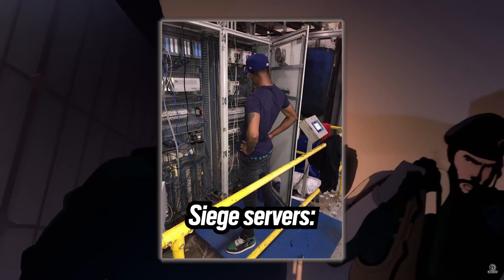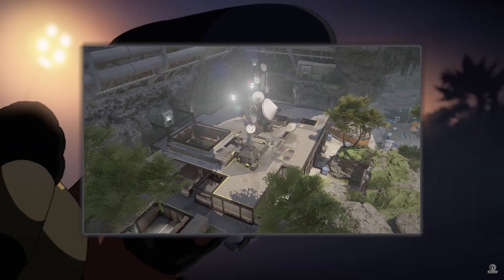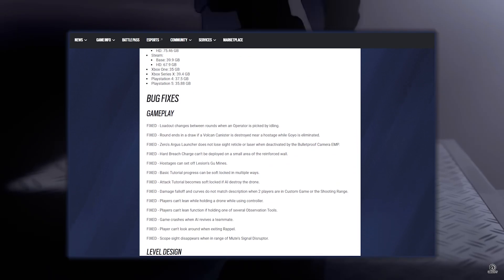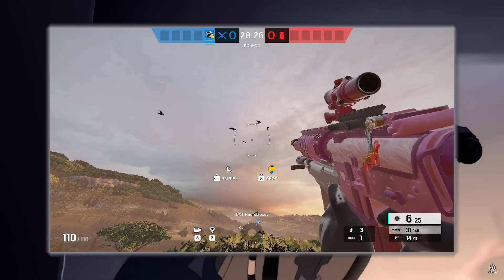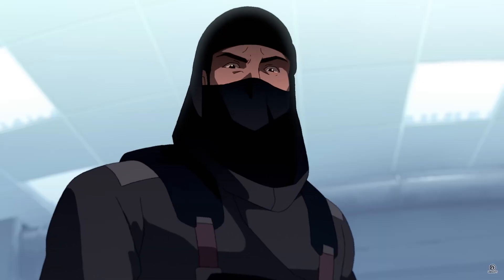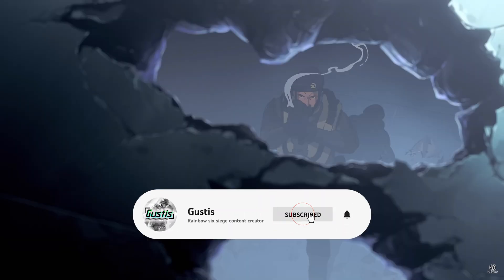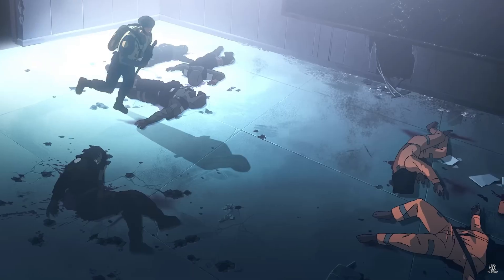Hello Gamers! After all the delay, the new season is finally here. We have a new map called Lair and a new operator named Tubarão from Portugal. But Ubisoft have also included some secret hidden changes this season that weren't shown in the patch notes. Some of the stuff I found were crazy. If you found anything new this season, drop it in the comments — I'm curious to hear what you guys have discovered. Don't forget to sub to my channel, it helps me a lot. Without further ado, let's start today's video.